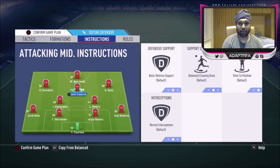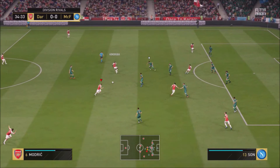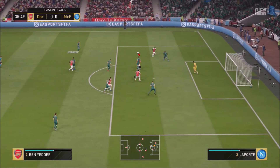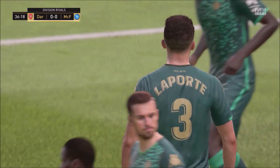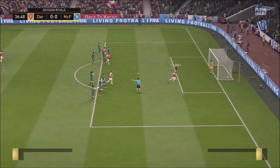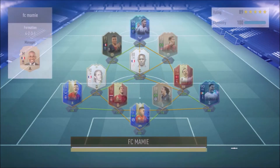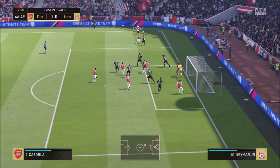Getting into the gameplay — we come up against a guy with Ramsey, Firmino, headliner Naltovic, and weekly objectives Declan Rice. He had a decent team. I was doing patient play trying to frustrate him into being rash — and that's exactly what he was. He gives away a penalty, and I take full opportunity with Santi Cazola's 99 penalties, putting it into the back of the net. That was enough to win the first game — a very good result.